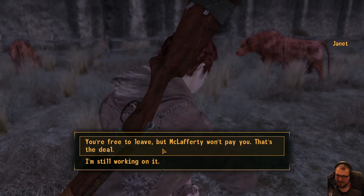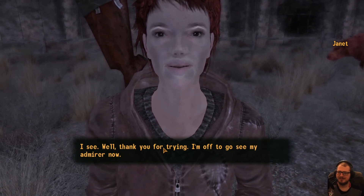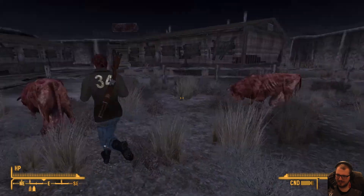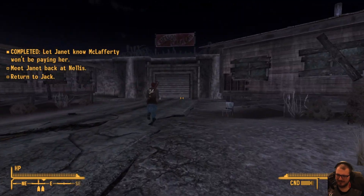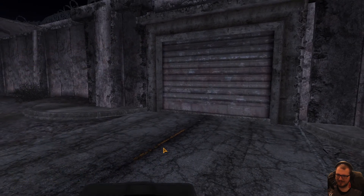Have you spoken with McLafferty yet? You're free to leave, but she won't pay you. Well, it's a bit close - thank you for trying. I'm off to go see my admirer now. You go, Janet, get out of here. Stuff the Crimson Caravans. Go on, Janet. We've done all we can, guys - now better luck that she makes it and doesn't get blown up.